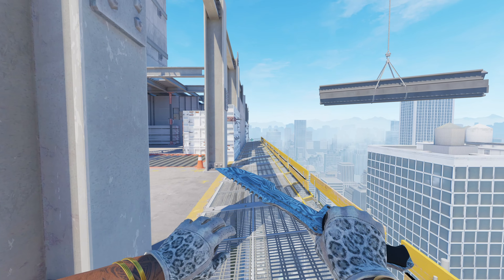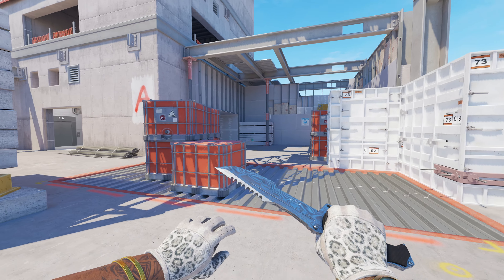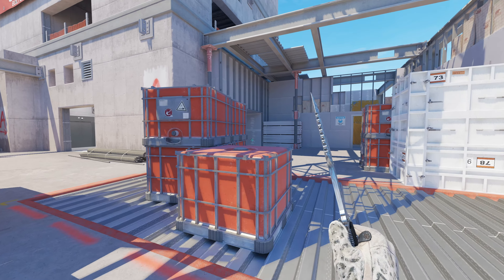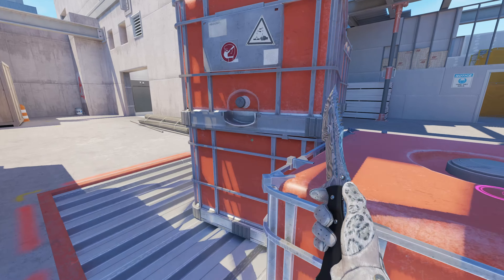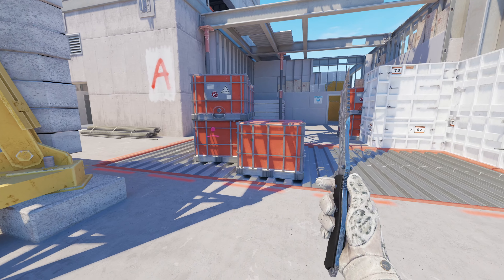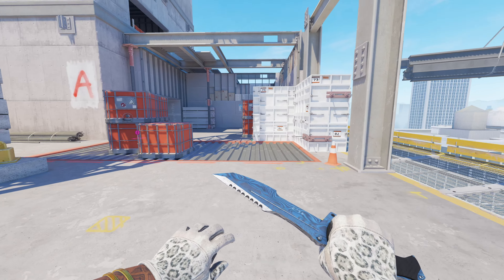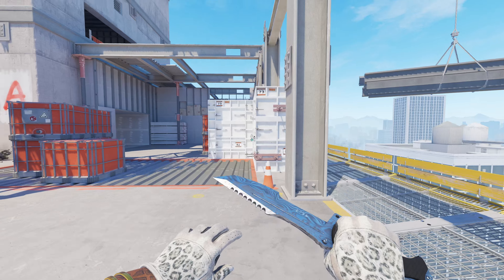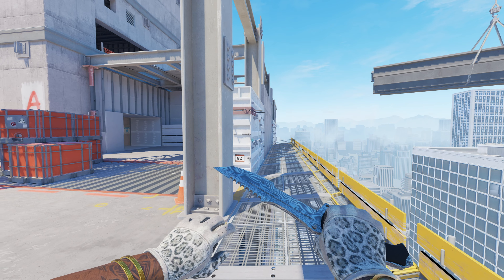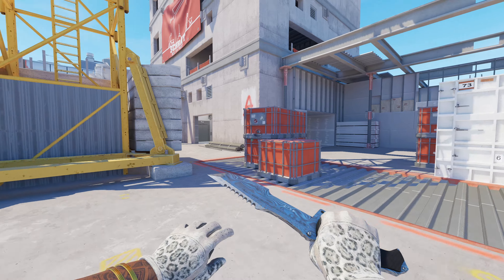You can come through here as either a CT or a T, and it gives a lot more options on this A bombsite compared to before, where you'd just smoke off here, smoke off here, take the bombsite, get the bomb down, and it would be very hard to retake. It's going to be harder to take this bombsite now, but substantially different in retaking it — probably harder to take and easier to retake.